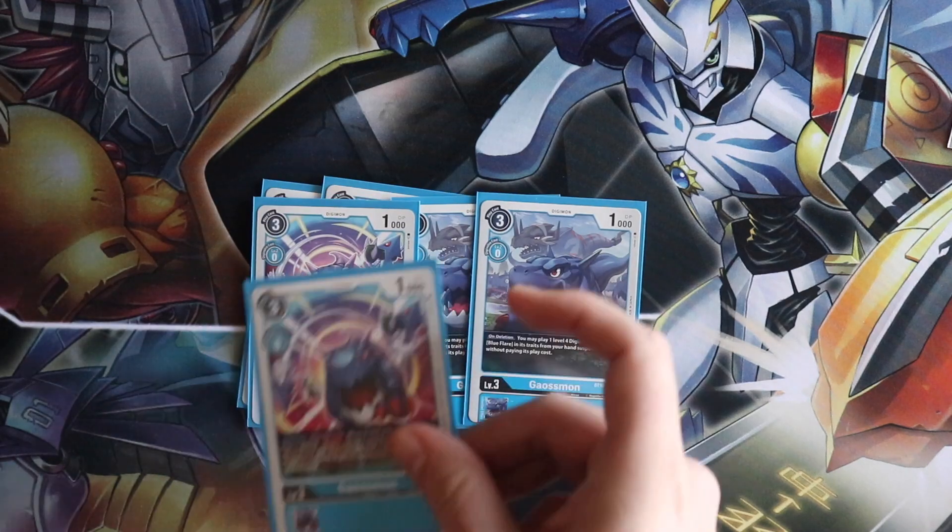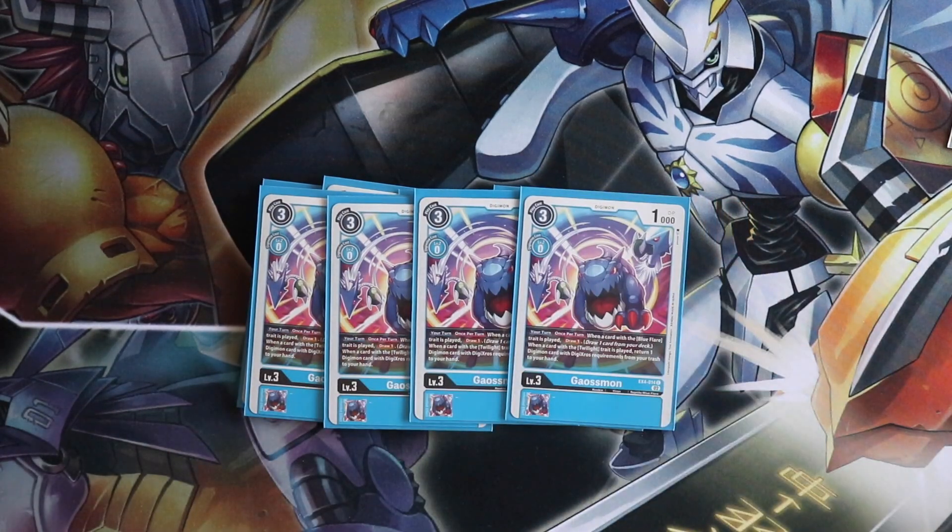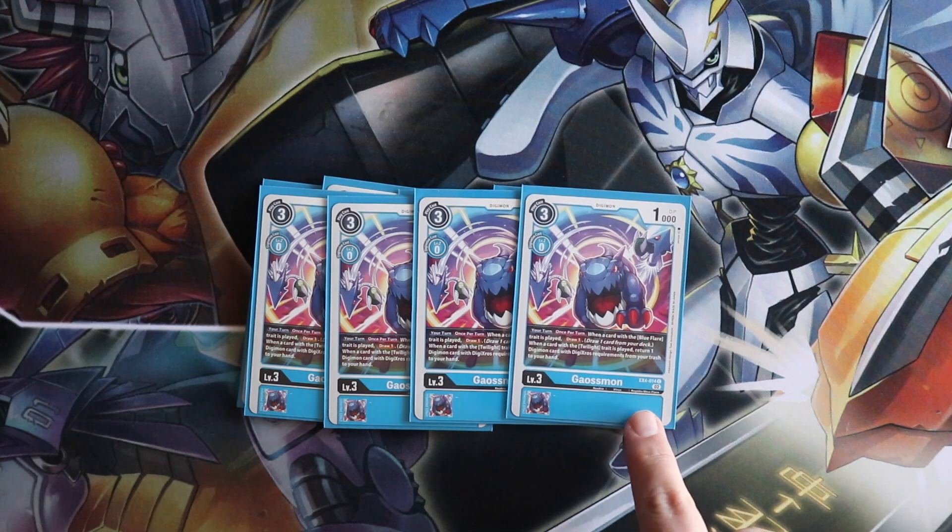And then four copies of the new Gaussmon from EX4. You can run the security rookies if you like — the Balookomon that draws two when hitting security — but honestly, the more targets you can hit off of Blazing Memory Boost, the better. The new Gaussmon works as follows: once per turn, when a card with Blue Flare in its traits is played, draw one. And if a card with Twilight in its traits is played, you return one Digimon with Digicross requirements from your trash to your hand.